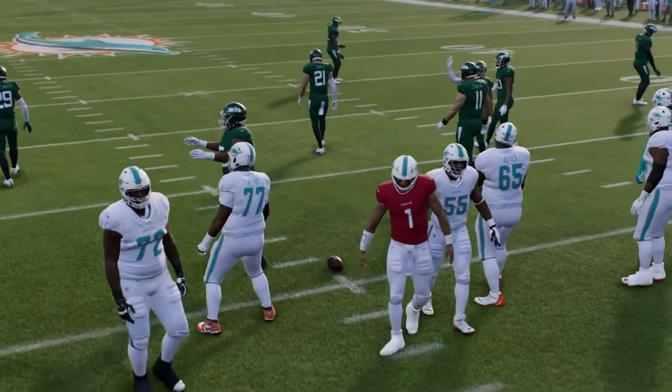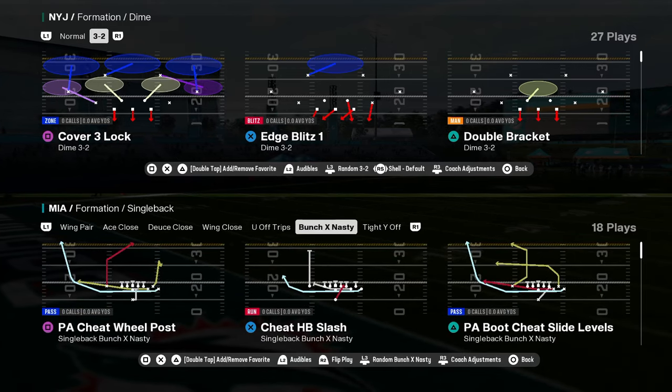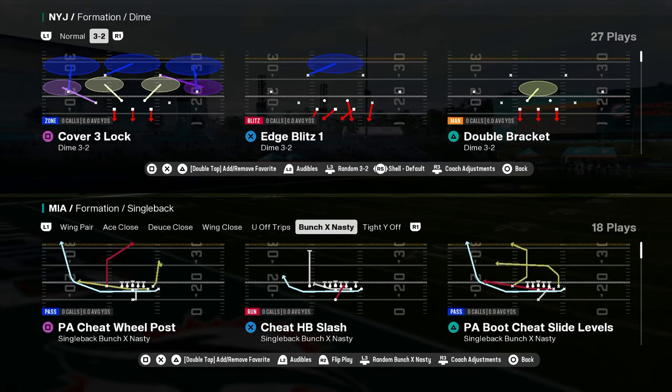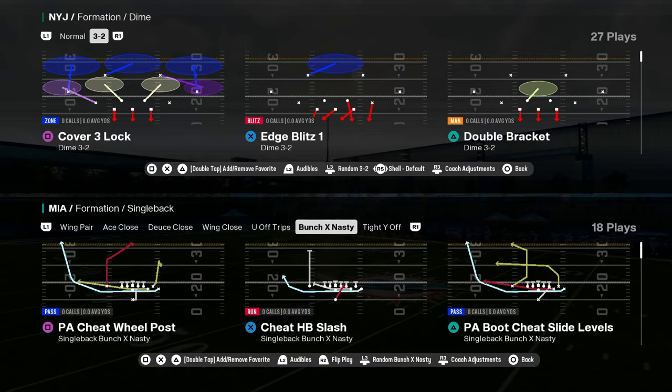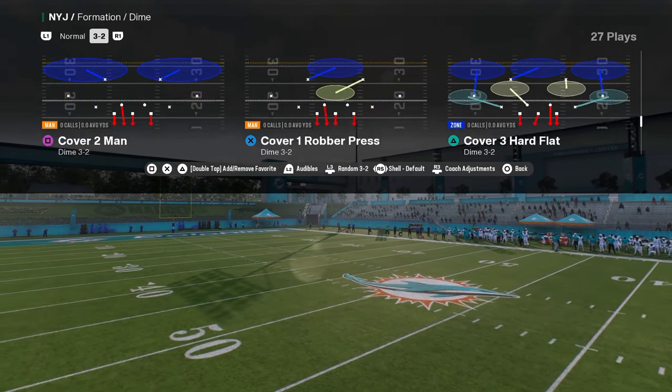The other thing that you have in this playbook that's really good is bunch X nasty. Look at these cheap motions — they're cool. The whole purpose of this cheap motion is to kind of beat man coverage.